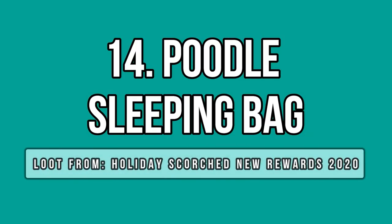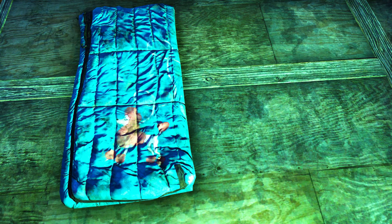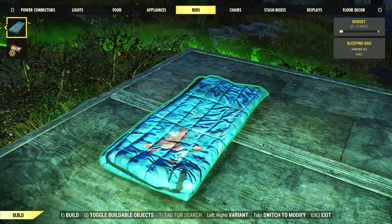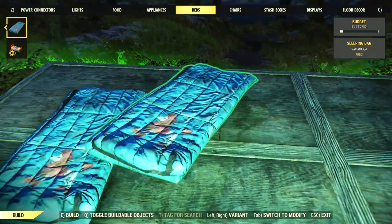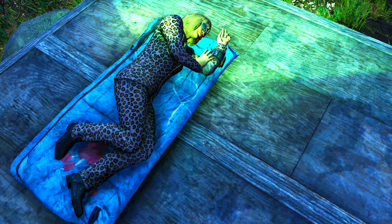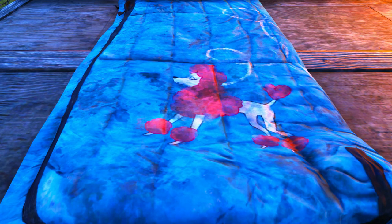Now let's return to camp items. One of the new sleeping bags is the poodle one, which uses a cyan color as the background and features a poodle dog in pink colors — very fancy. Why did Bethesda decide to add such a random item? I have no idea. It's really random and I guess it follows the princess castle theme. We already have a few of these pink, cute, and fancy items, so this is just another one for the collection.